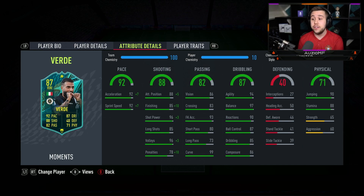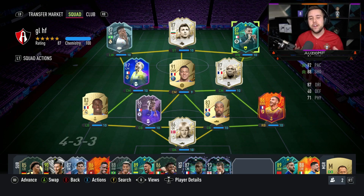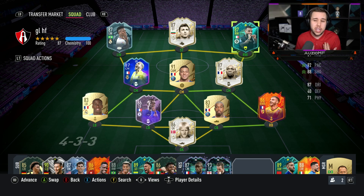Looking at the physicals, he has 90 jumping — quite surprising for a 5'6 player, but I doubt he'll be winning headers. He has 88 stamina, meaning he'll last the full 90 minutes, and 65 strength with 60 aggression. The links are very good — he's Italian and plays in Serie A, so you get strong links with Darmian and Barella.